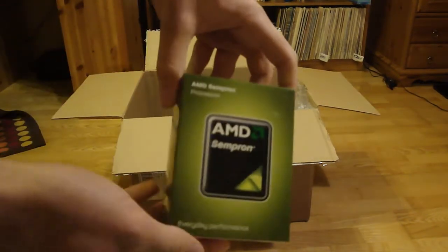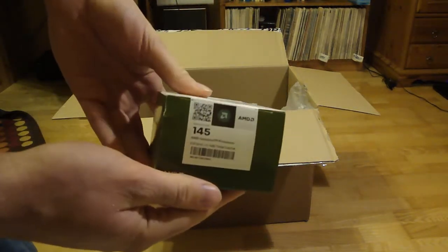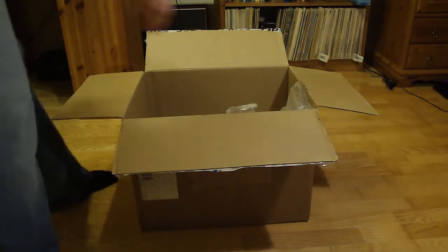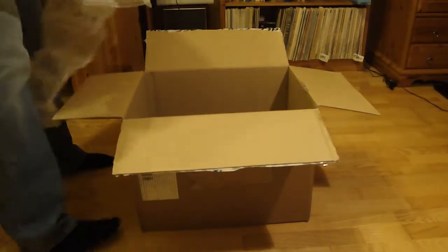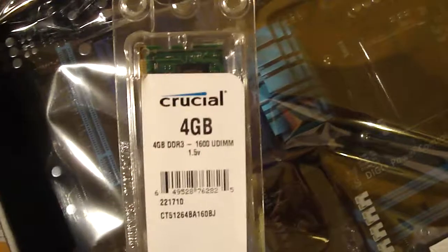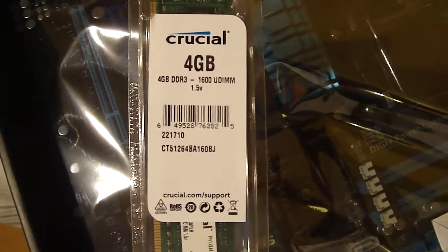Now this is the AMD Sempron — I don't know the exact model even, it's 145. This was just the cheapest AMD CPU I could get. And I should have memory somewhere here too. They did send the memory — they just thought it would be a good idea to hide it in the motherboard box. So this is the Crucial 4GB single stick.